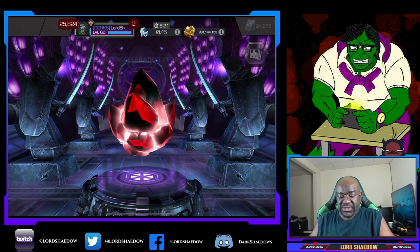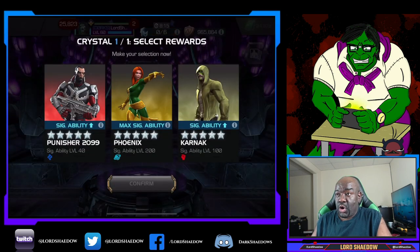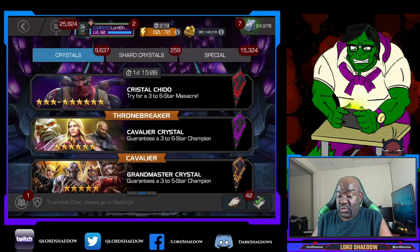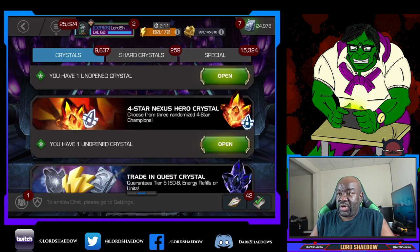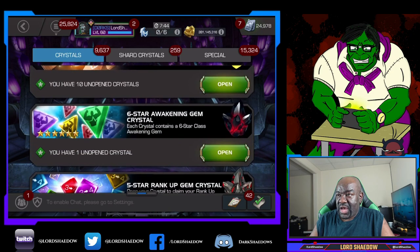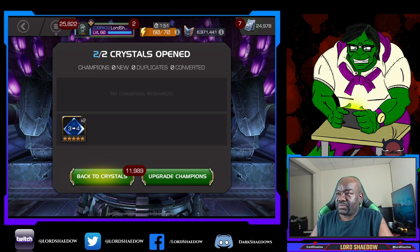Let's go ahead and open up this Nexus — tap it. Anybody new? Nope, nope, nope, nope. And we got one max signature ability, so we're going to choose her. It's real rare that I would get a new five star, so I'm not too worried about that. We're not gonna open the Nexus yet. We will open that one after we open up the six star, but we also have some juicy crystals — an awakening gem and a rank up. First let's open up these five stars and just pop them — tech. That's all they want to give me.